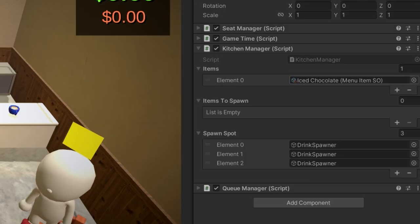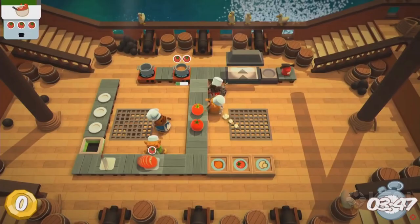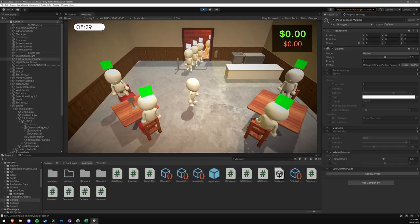The kitchen manager handles orders that the player has collected. It then spawns them after an appropriate amount of wait time and stacks up orders if there is enough space on the counter. In the future, there'll be more UI to convey what orders are being made and what ones are ready.